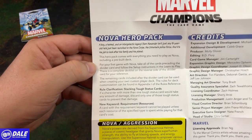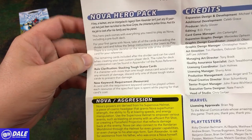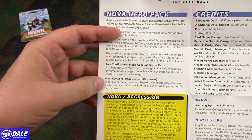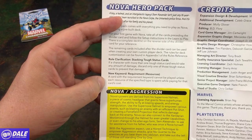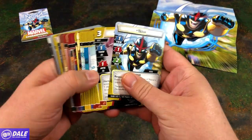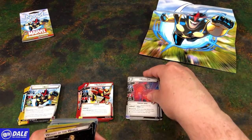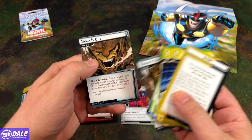It contains everything you need to play as Nova. For your first game, take all the cards preceding the Divider card. After the Divider, cards can be used in creating your own custom decks. Some rules clarifications: stacking tough status cards — a character with more than one tough status card would take any amount of damage, discard only one of those tough status cards to prevent that damage. And keyword requirements for resources — a card with a requirement keyword cannot be played unless each resource of the specified type is spent while paying for that card's cost. Nova is coming into this with aggression: his hero set, his aggression cards, basic cards making up his 40-card deck, his Obligation and Nemesis set, and extra cards for different aspects and another modular set.